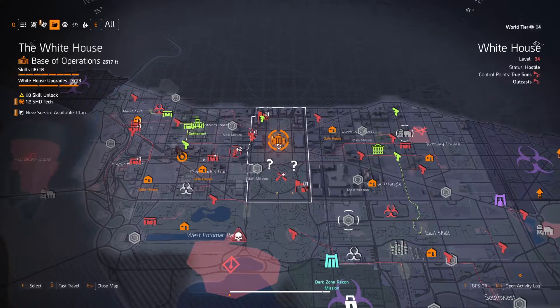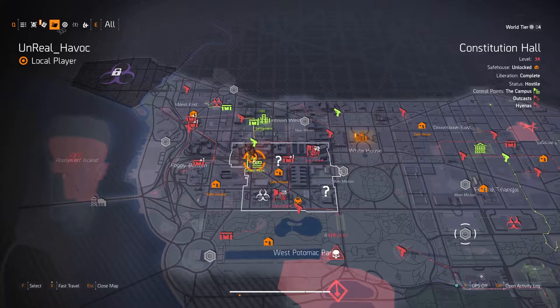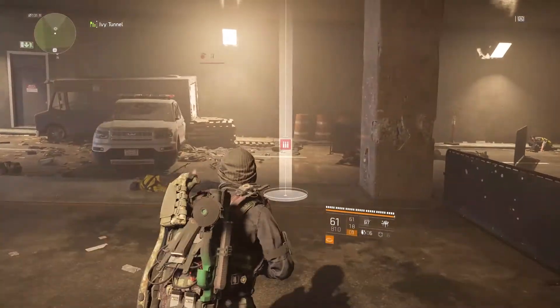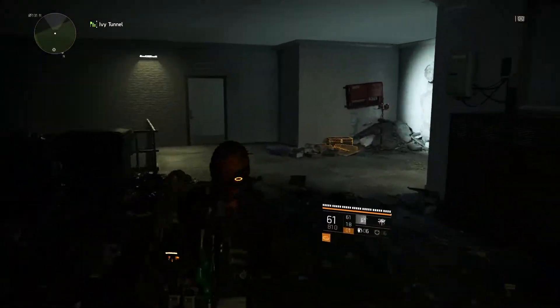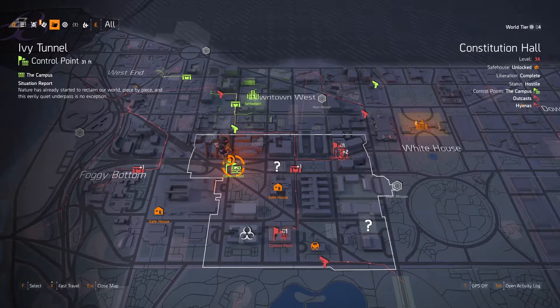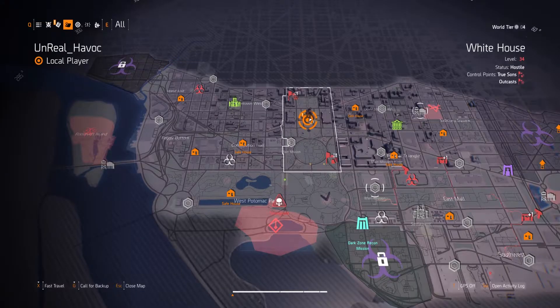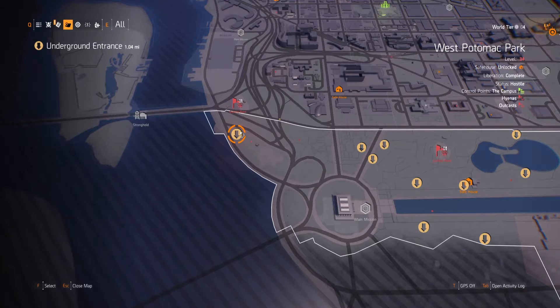The last tunnel I like to visit is on the west side of the Constitution Hall region. The quickest way to get there is to fast travel to the Ivy Tunnel control point. The entrance to the tunnel is through the door directly across the street from the control point's supply room. If the Ivy Tunnel control point is not available, you can travel northwest from the Archive Safehouse. It's not a bad idea to run these three tunnels every once in a while to keep your stock of faction keys up.